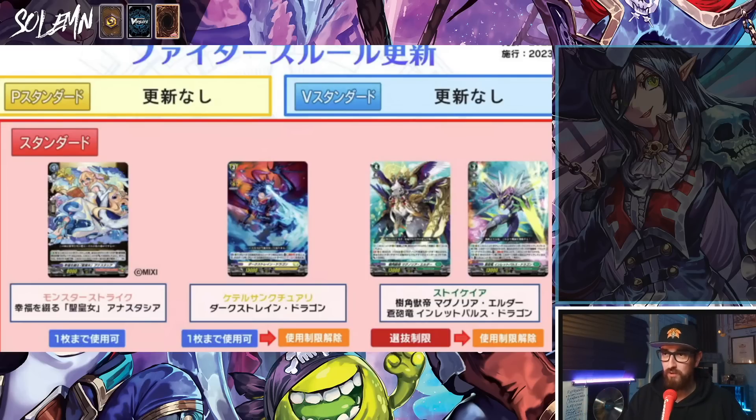In Standard they hit Ebisu, which apparently was required. I haven't played the JP format but from what I've heard, Monster Strike is insane. Then they brought back Darkstrain pretty quickly, and they brought back Inlet into Magnolia also pretty quickly. It's interesting — back in the day when Vanguard had a ban list, they would ban something and only bring it back when they were absolutely certain that deck would be tier 80, unplayable garbage. Now they ban something and after it gets slightly crept out, they let you have it back.